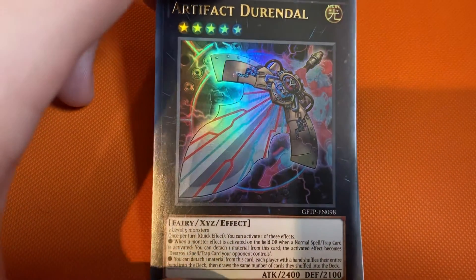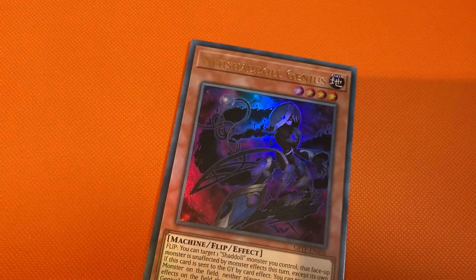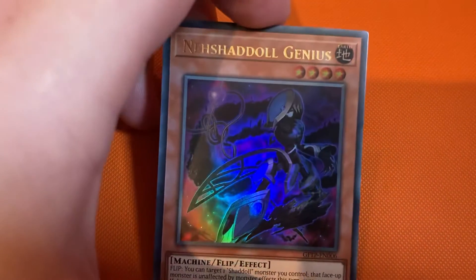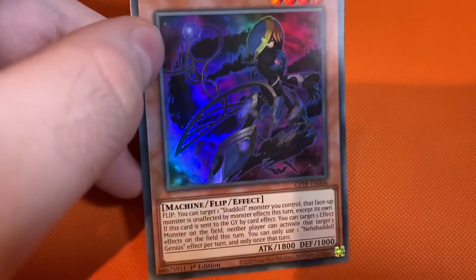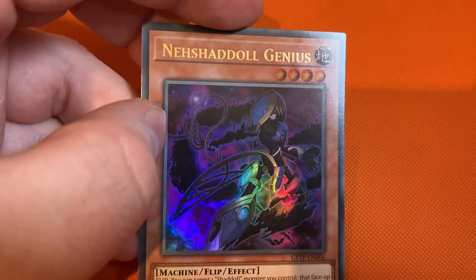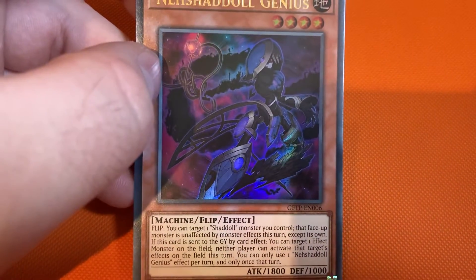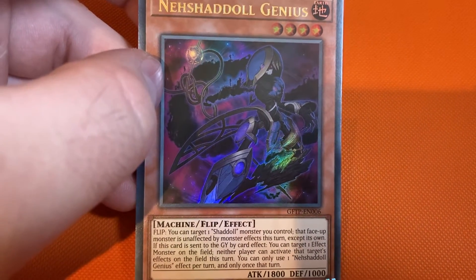Dreadle. Shadow Doll. Janus. Nice — quite a few cards there including Dreadle, Shadow Doll, and Janus.